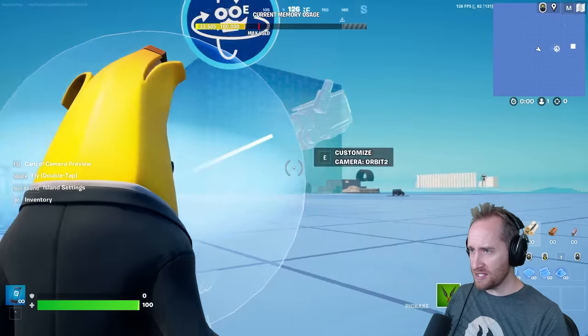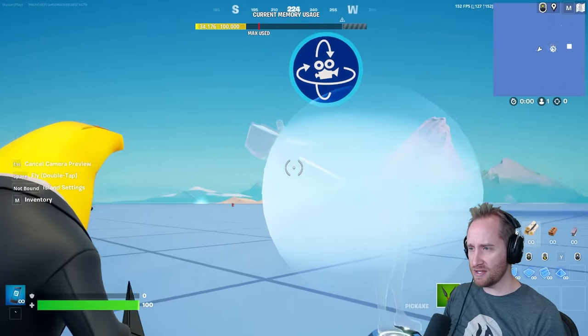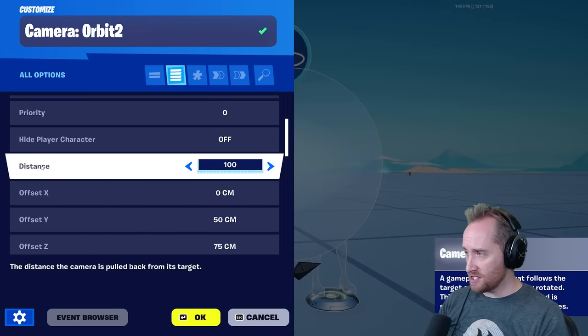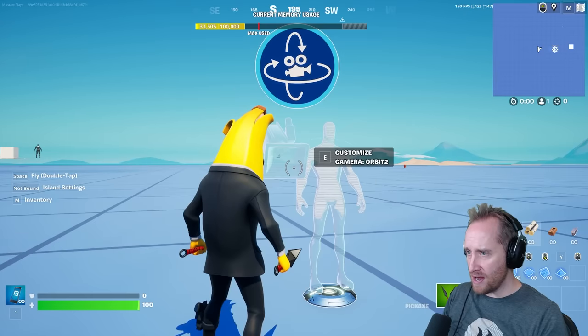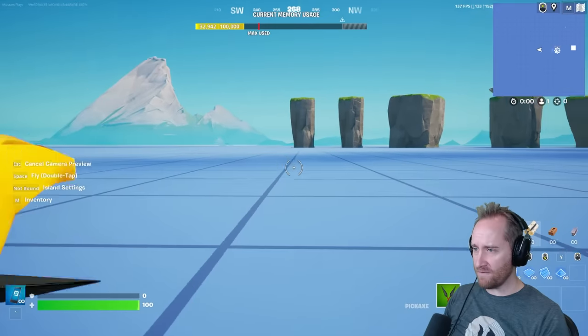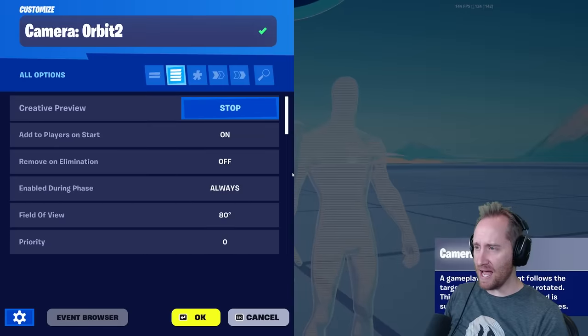Right now if I hit start, you can see the camera is pointing over Peely's shoulder, just like it shows in the picture. What we can do is move the distance from our player down to zero. Now when I push start, it feels like first person, but you can see when I sprint it kind of messes things up. We've got to figure out how to fix that.